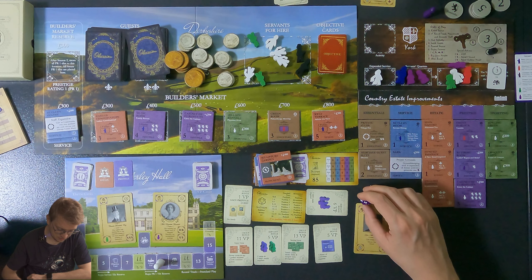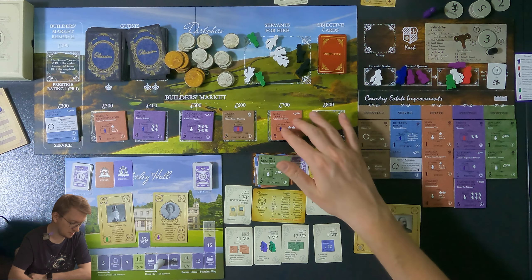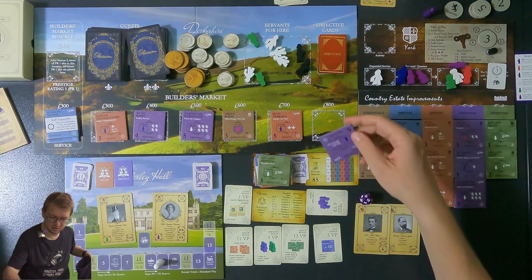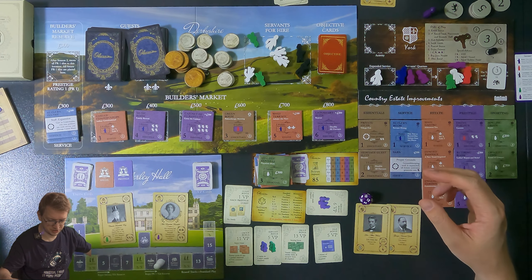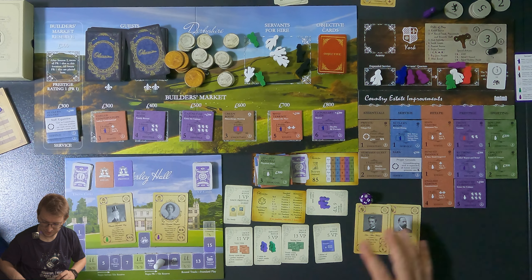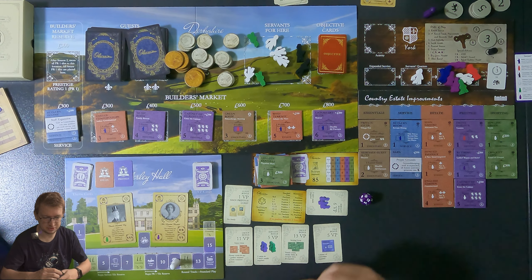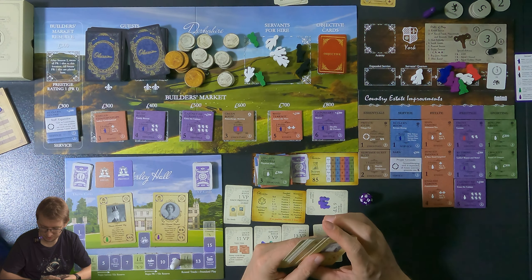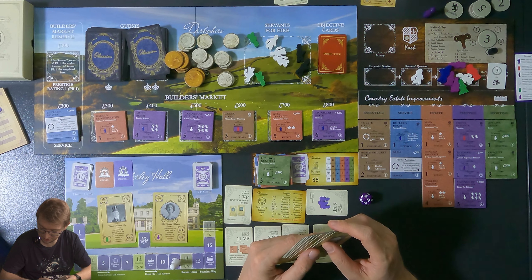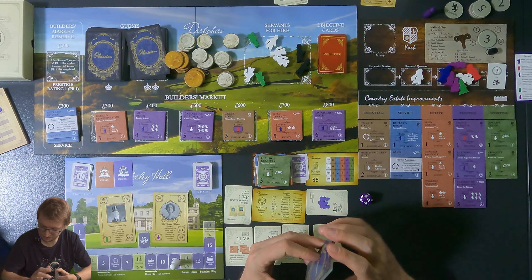A new tile comes out: Lionheart Suite. These cards go away, everything moves forward, and it's the builder's holiday. But I have no money and can't use it much. I do want to do the cabinet of curiosities but it's level five — my reputation is only at four. I really need to get my reputation up — the front parlor has already been used.